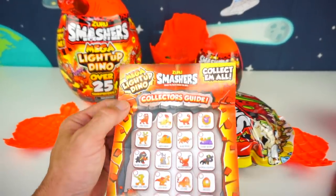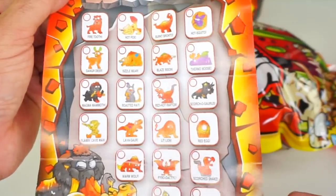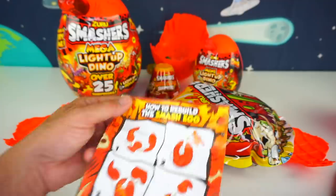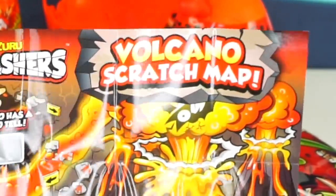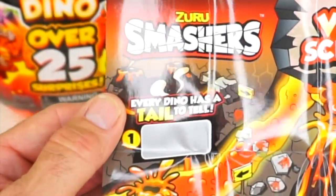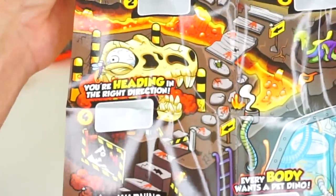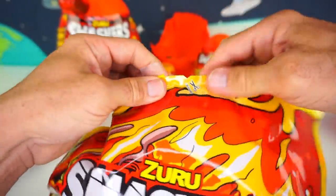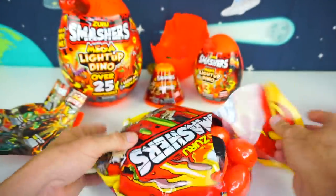Right here is our collector's guide — it gives you a whole list of all the different dinos that could be inside your egg. On the back, it shows you how to rebuild and smash the egg again with your dinosaur inside. Right here is our volcano scratch map. It says: Every dino has a tale to tell; Do you lava dinosaurs?; How much do you volcano?; Are you heading in the right direction?; and number five says Everybody Wants a Pet Dino. So right here, let's just tear it instead of using scissors — rip it open. Look at all the little eggs and all this stuff in here!